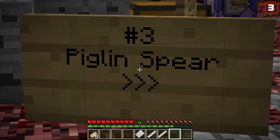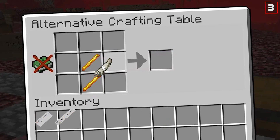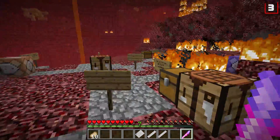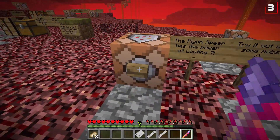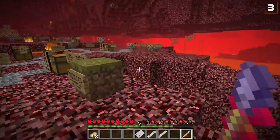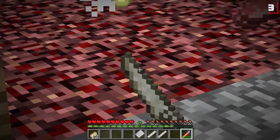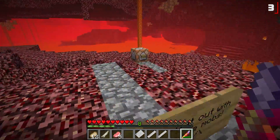Number three: The Piglin Spear, suggested by Next Gen Zen. Requiring two blaze rods and a piglin tusk — a new drop from the piglin mob — which gets you your piglin spear. Since we're not in the combat snapshots, we cannot use the far reach with this weapon, so instead it's got looting seven on it. Check it out as we kill this piglin beast — there's the tusk. We just got five raw pork chops too.